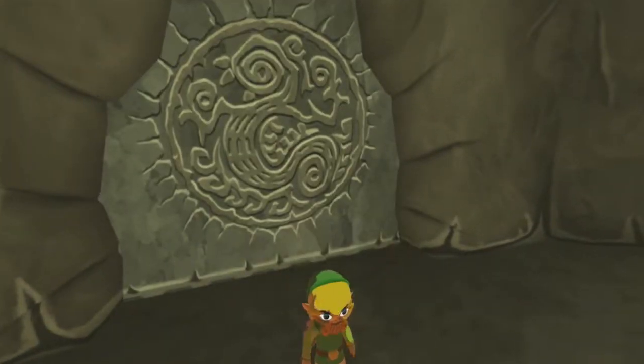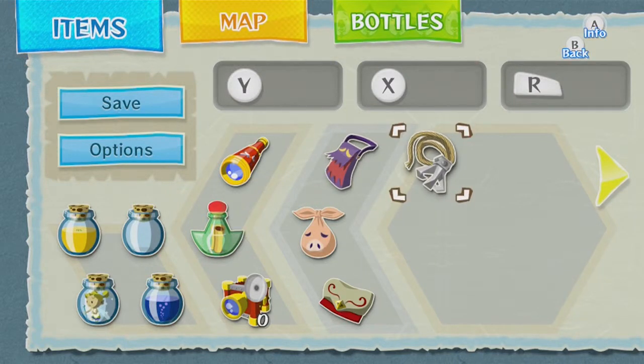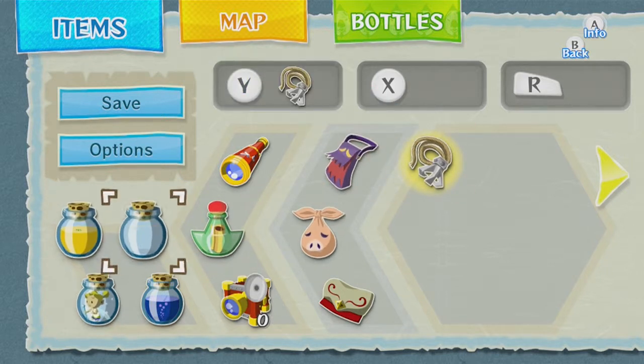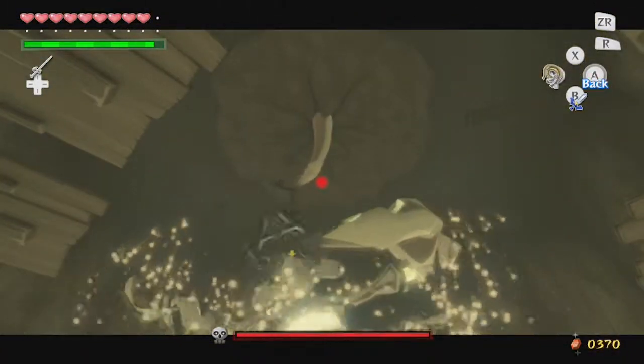Inside, everything desaturates and we're faced with our boss. You can see you lose pretty much all of your items except for what you had at this point in the game, as well as all of your bottles. So we still have all of our bottles luckily. But yeah, we're gonna refight the boss here.